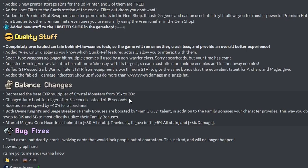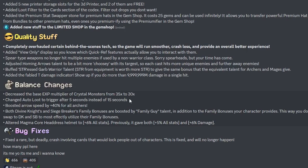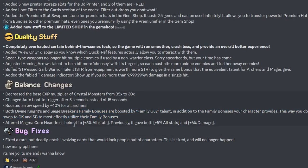Arrow speed boosted by 40% for all archers — not bad. Both Divine Knight and Siege Breaker family bonuses are now boosted by the Family Guy talent in addition to the family bonuses your character provides. This way you don't need to swap to DK and SB to most effectively use their family bonuses.